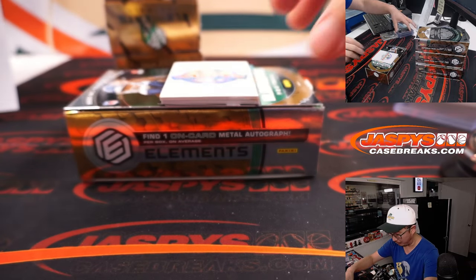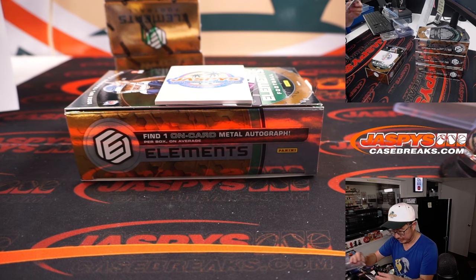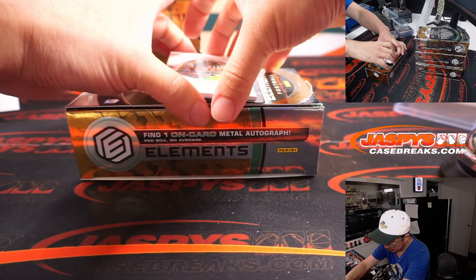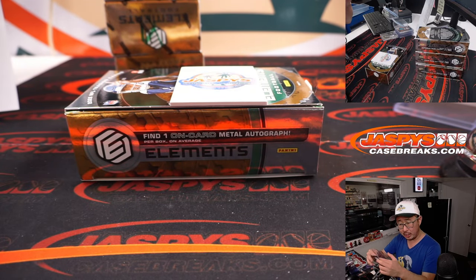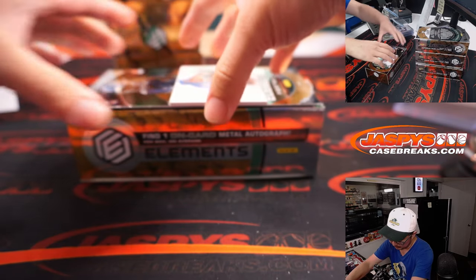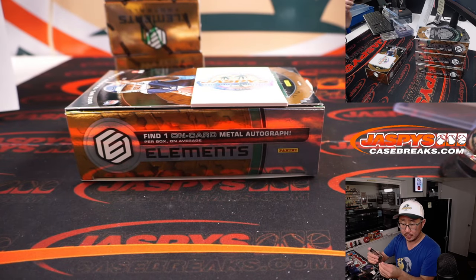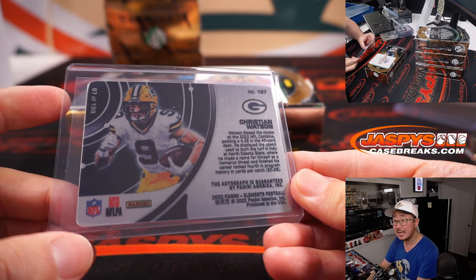They can't fall 0-4. Terrible. It's Tyreek Hill, Dolphins edition — looks a little weird in the Dolphins uniform, not quite adjusted to that yet. That goes to Serenity and the Dolphins, 6 out of 50, piece of his jersey. The autograph is Kayvon Thibodeau, rookie auto for the New York football Giants — Jerry with the Giants, 57 out of 199. And the plate auto is Christian Watson, RPS rookie Steel Signatures, Green Bay — Mark with the Packers. 97 out of 199.